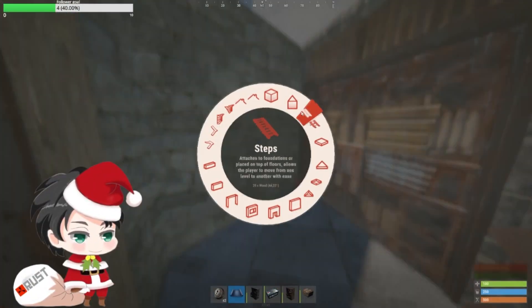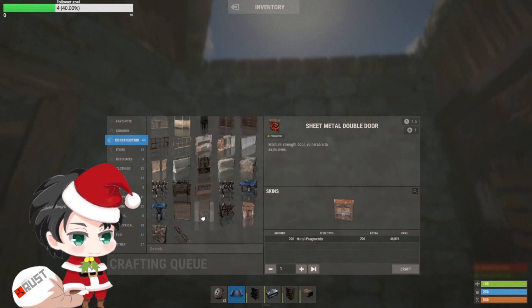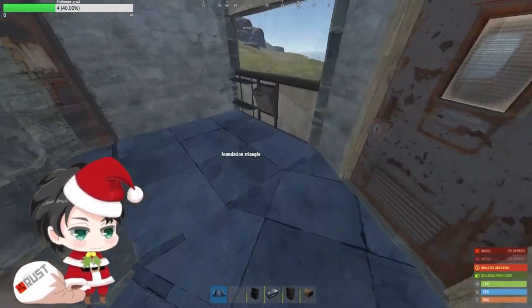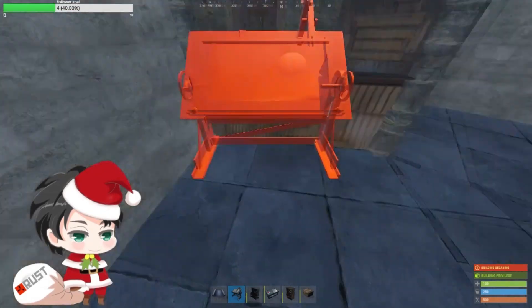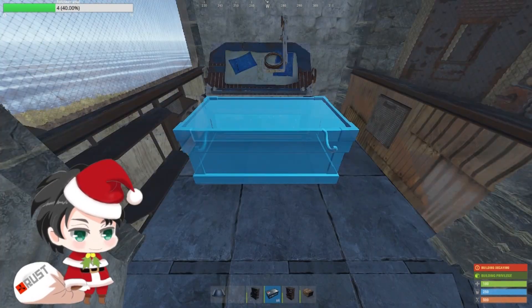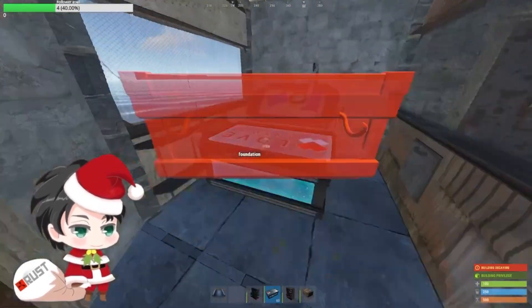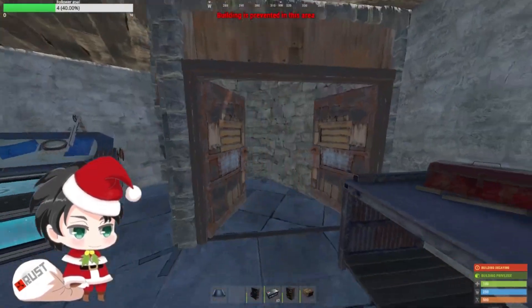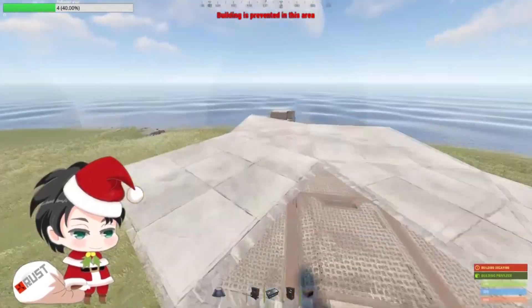I'll sometimes put a shop front here with a double sheet metal door — you can have it going either way, it doesn't matter too much. If you already have the ladder hatch blueprint, cover up this area and put your ladder hatch there. Inside, I'll have a research table if I need to research things, and large boxes. You might be able to fit another box once you get a door in. I normally put my repair bench right here somewhere.